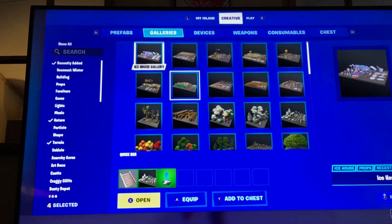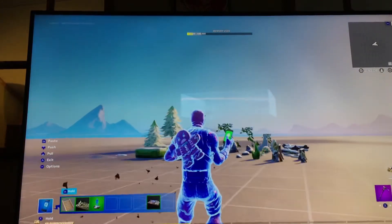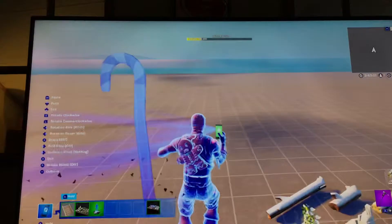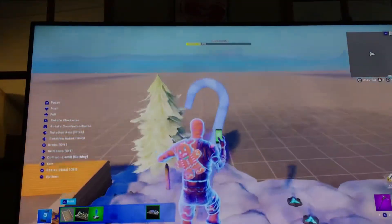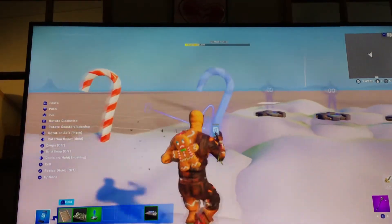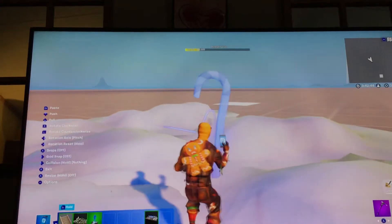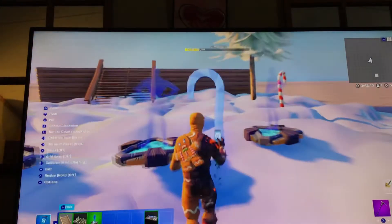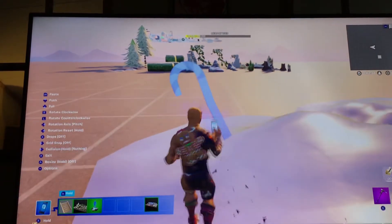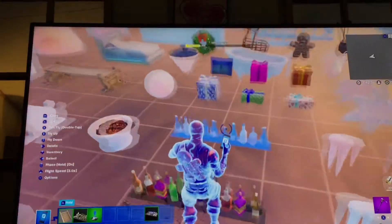Now we're gonna go back to the ice house gallery — I'm gonna spawn that in because we're gonna need a lot of it. This is a lot of new stuff for me. Make sure it's on pitch so you can tilt the candy canes, and we're gonna kind of tilt them to make a little candy cane area. Not really a candy cane forest, but a little bit — you never can have too many candy canes. It looks kind of good!